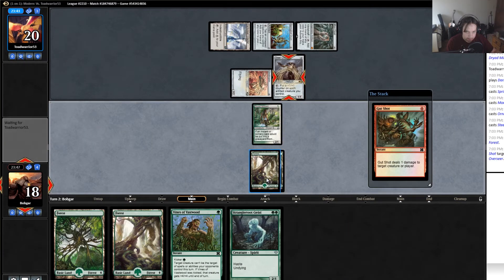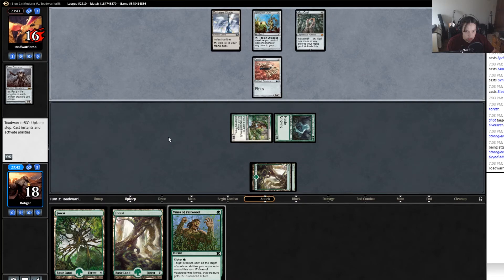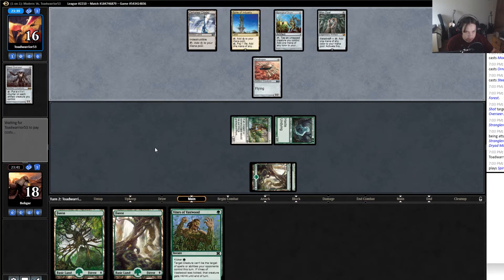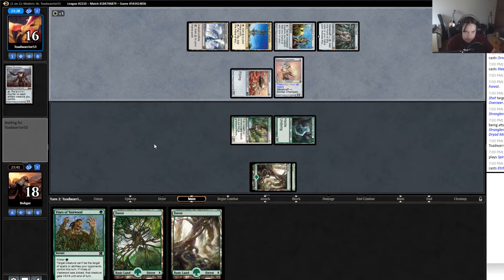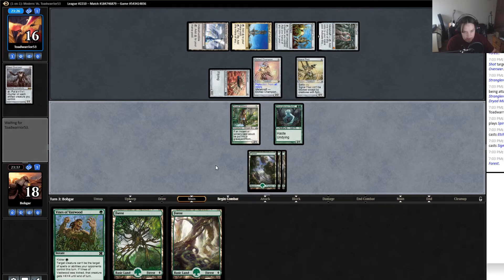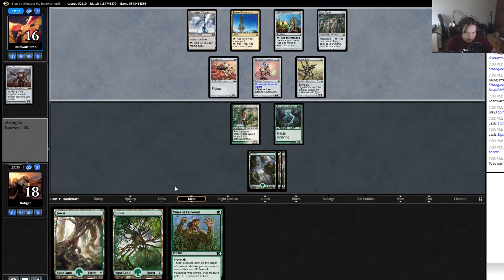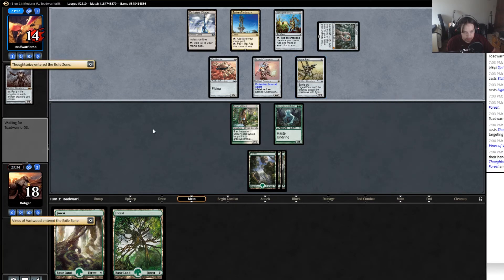Gut Shot! Strangle the Ornithopter with the Geist, get in for four - that's the reason I'm running Gut Shot. That Etched Champion is super good against me. I still have a relatively good shot against the deck in general, but we've drawn a lot of lands. The Gut Shot was perfect though. I don't know why I should have cast it in response - I guess it doesn't really matter. He's not super good against us but we just have nothing.